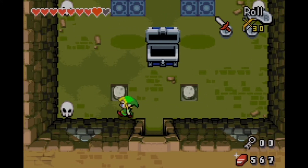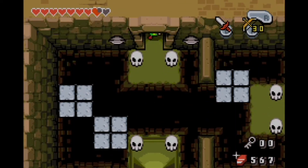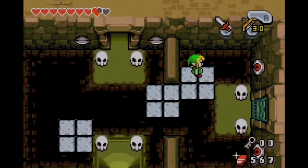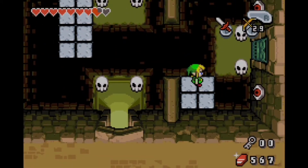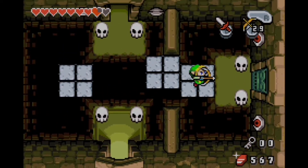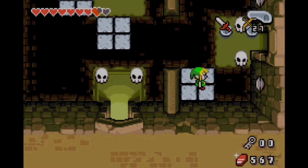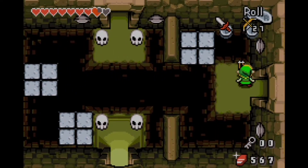And also, as you saw in that previous room, this is the first dungeon where we'll start using that trick we learned with the sword to duplicate — we can actually make copies of Link, as we did a few times in the overworld. It creates some good puzzles, but also some frustrating puzzles in this game.